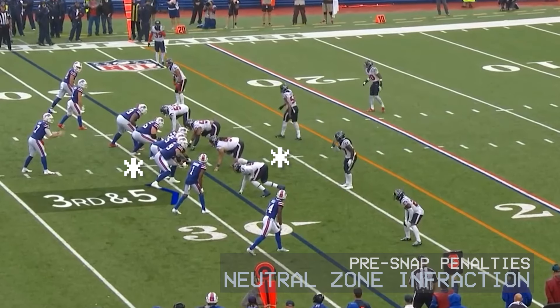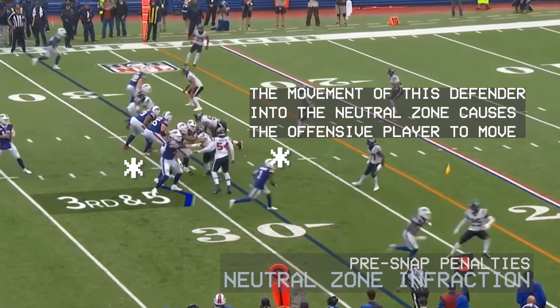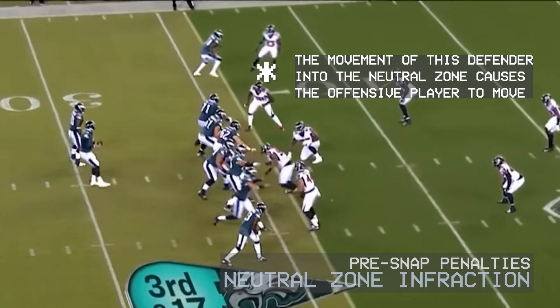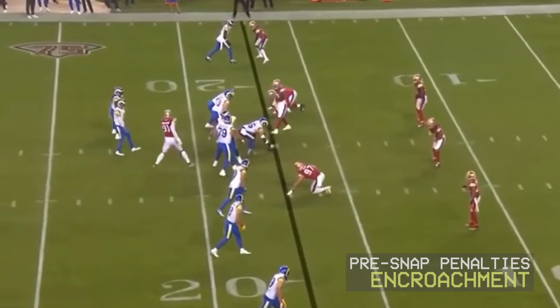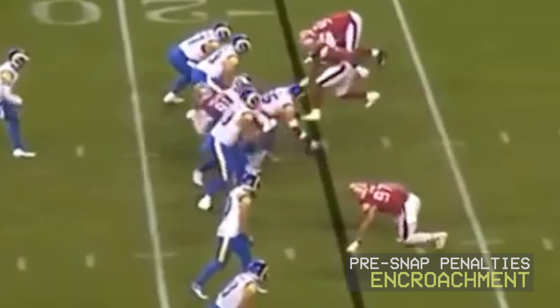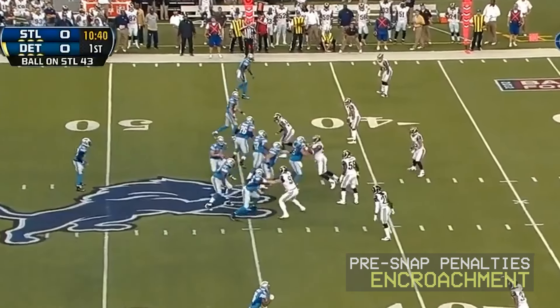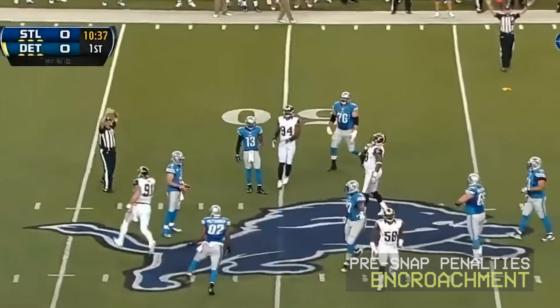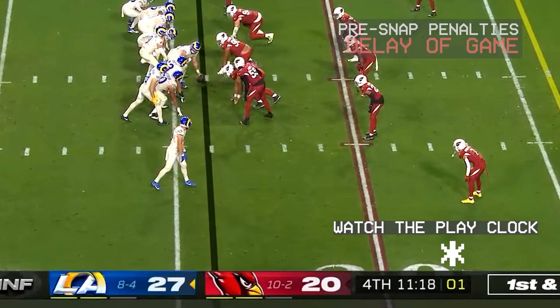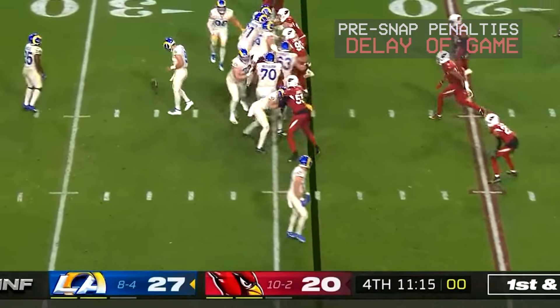Then there's the neutral zone infraction, where a defensive player is offside and it causes someone on the offense to basically false start. And there is encroachment, where a defensive player enters the neutral zone before the ball is snapped and makes physical contact with a player on the offense. Encroachment and neutral zone infractions are both dead ball fouls, so the referee will blow the whistle as soon as it happens. All of these penalties are five-yard penalties. Finally, you might see the officials call a delay of game. Delay of game can be called on the offense or the defense, but it's almost exclusively called on offenses who do not get the ball snapped before the play clock runs out. Delay of game is also a five-yard penalty.